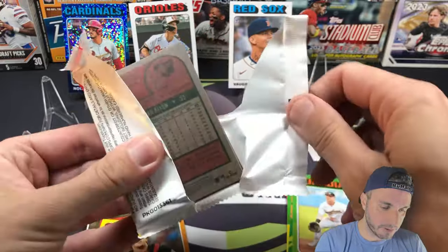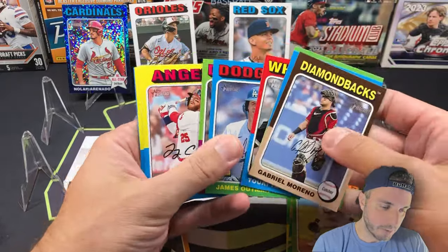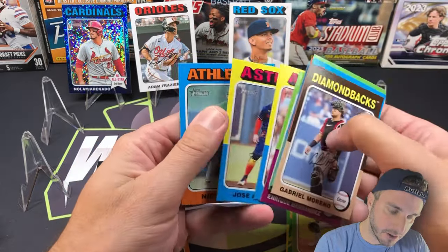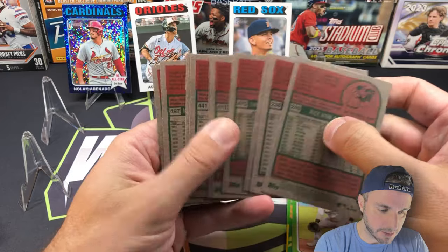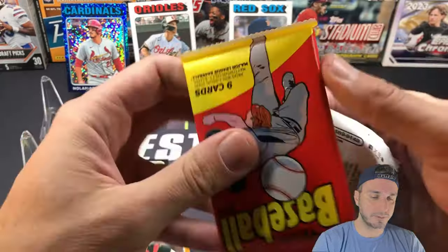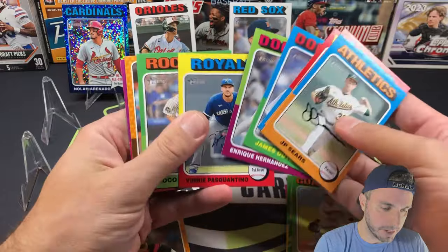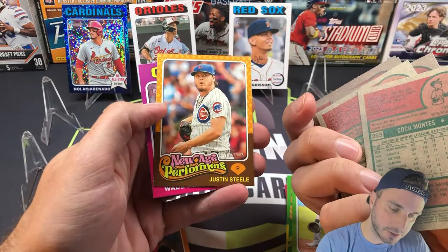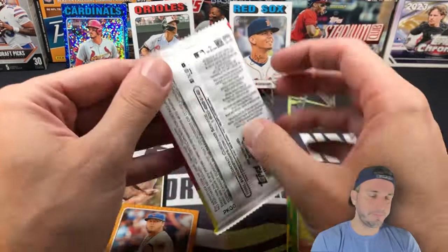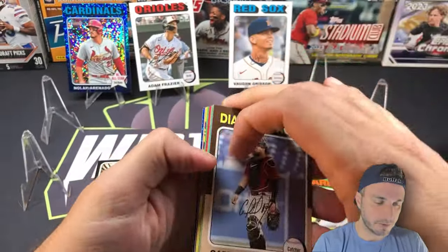James Outman cup card, Kike Hernandez, Trey Cabbage rookie card, Jose Altuve, and Nick Allen — nothing in that pack. Over to the monster side — still two blue sparkles yet to be pulled. Ronnie Mauricio rookie, Outman, Kike again, Vinnie Coco Montez, Justin Steele New Age Performers, and Wade Meckler rookie. Here's a blue sparkle coming up!